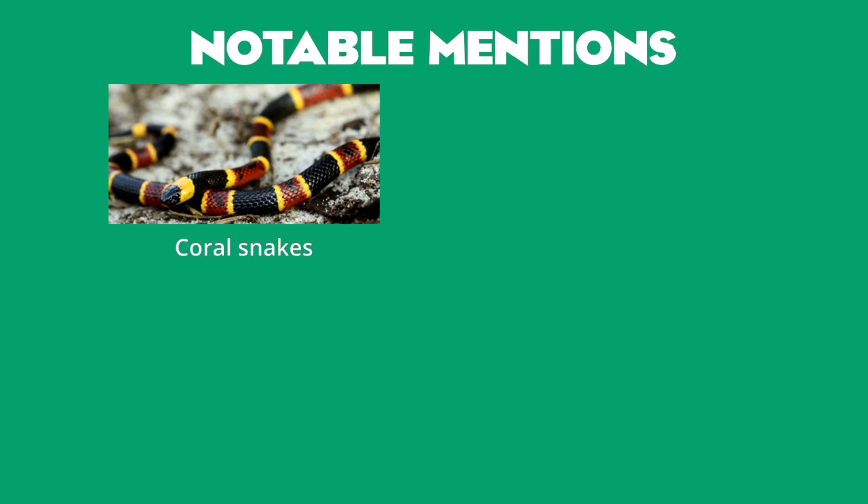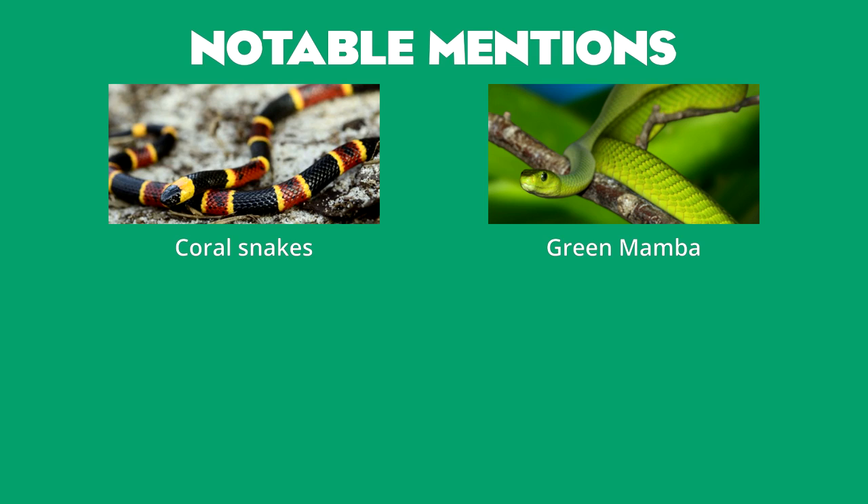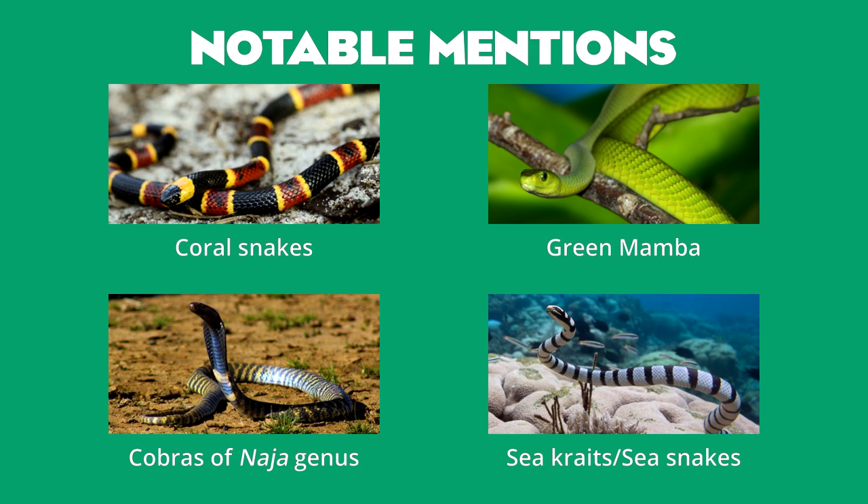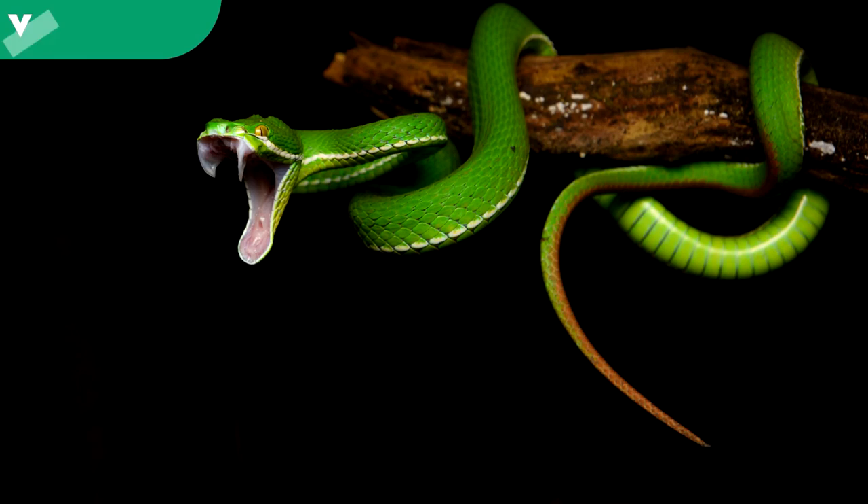Other notable varieties from the elapids include the coral snakes, which consist of some of North America's most venomous snakes. Green mambas also deserve special mention, highly aggressive and highly venomous snakes of Africa, though undoubtedly unlikely when compared to the black mamba. Other notable cobras of the Naja genus include the Caspian cobra, the world's most venomous cobra, as well as the forest, Philippine and Cape Cobra. Aquatic varieties of this group including the sea kraits and sea snakes will be discussed in a marine video at a later date.